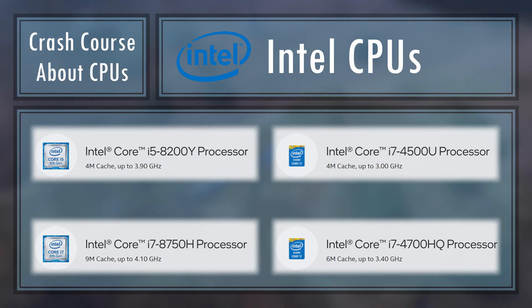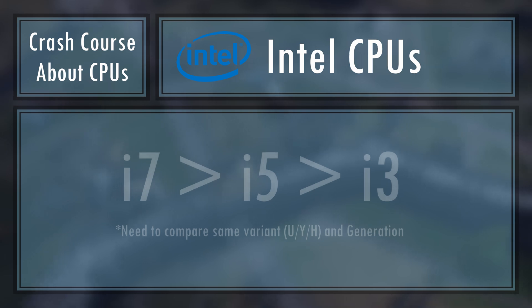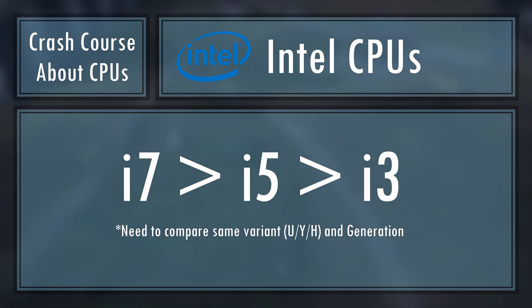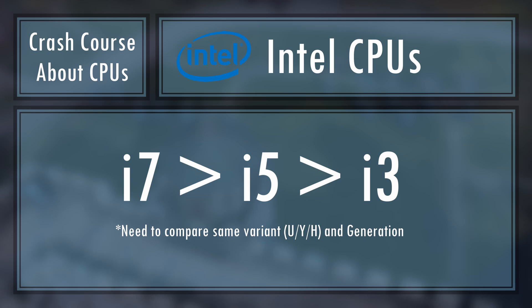Your CPU's generation is the first number after the familiar i3, i5 or i7 variant. The higher the number, the newer your CPU and the better the performance. i7 is better than i5, which is better than i3, if those CPUs are all of the same variant and generation. You can just Google your exact processor and you'll get this info right away.